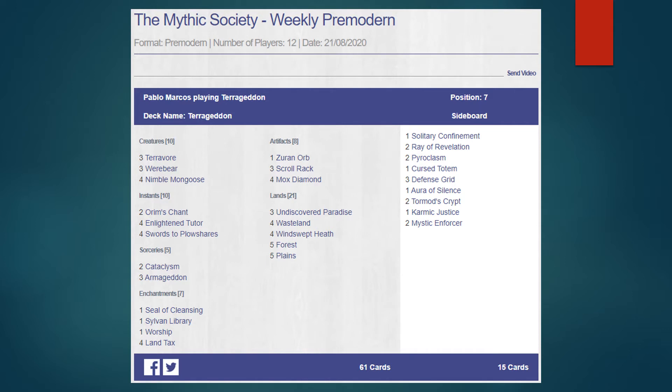Next we have Terregeddon, and pretty much everyone plays more or less the same version. This is basically that — Worship isn't typically played main deck, sometimes sideboard. The sideboard itself is usually pretty uniform as well: got the same old stuff — Swords to Plowshares, Enlightened Tutor, big dudes that get bigger with more cards in the graveyard, your sweepers, Armageddon effects, your Tax Rack stuff, and of course Enlightened Tutor. Nothing too wonky here, pretty much same old same old.